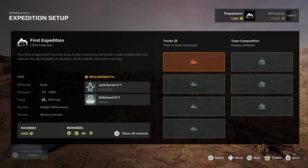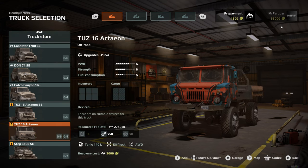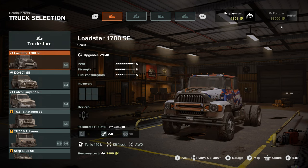The payout is 2,000. We want to take an off-road vehicle with a sideboard bed and jack screw. Selecting a vehicle - this is what I have in my garage. From the get-go you do have the DLC trucks as well. If not, you may have to go in to purchase one, or you might just have some early starting trucks.